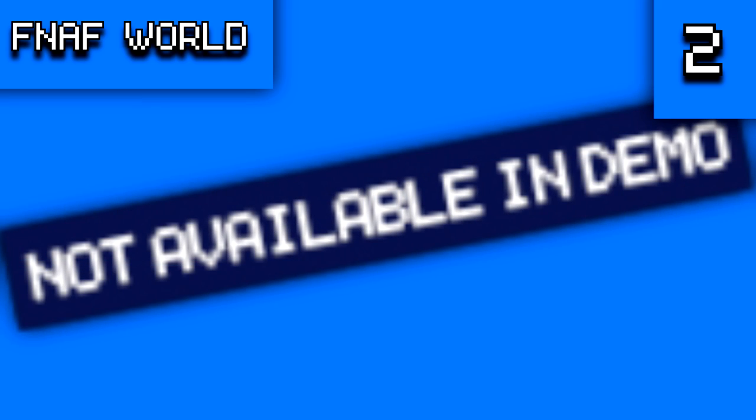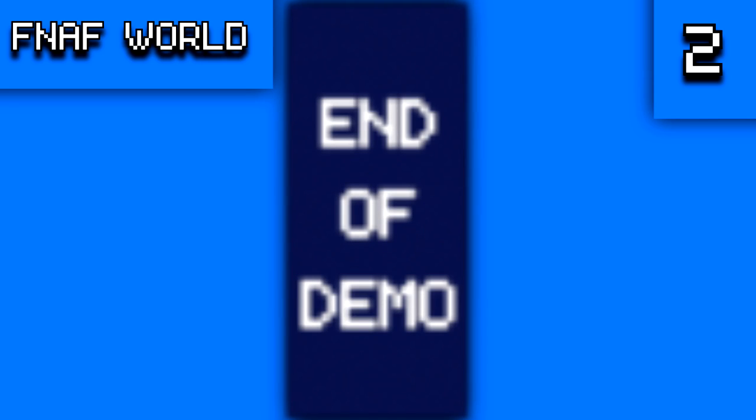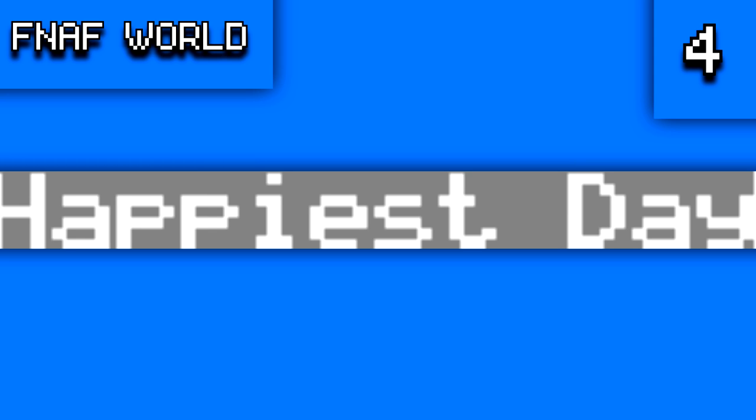Now for FNAF World. There are unused graphics including a demo picture, four demo end-screen images, a version display graphic, and a 'happiest day' graphic that was removed since update 2 introduced more characters and took up the entire screen.